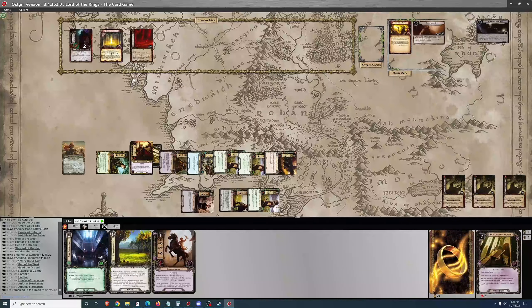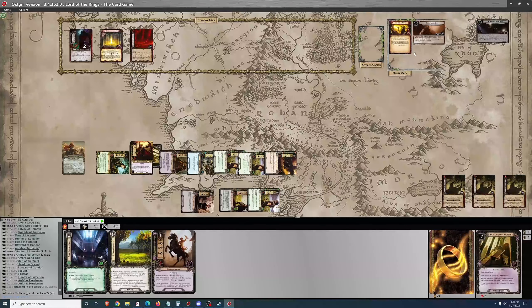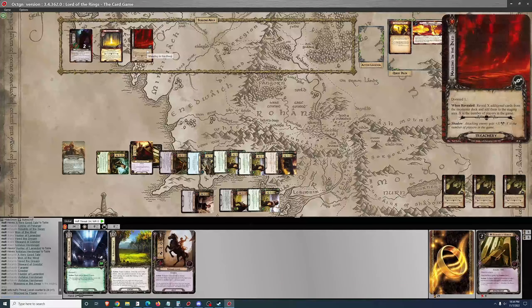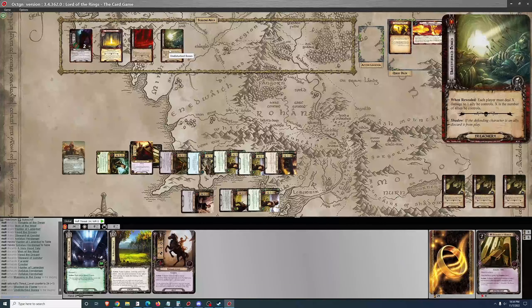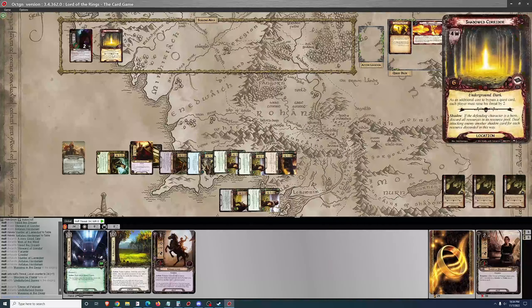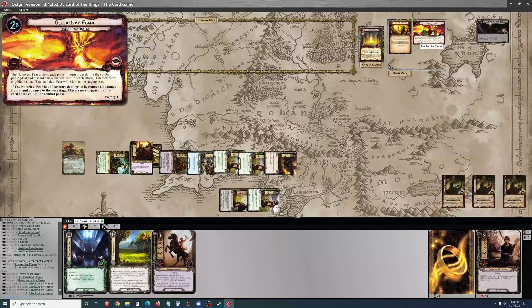I quest for 7, it's a Doomed 1, reveal 1. The quest stage is just a pain — the Nameless Fear is going to make an attack. And then I bypass it. Each player must do X damage to an ally, which essentially just kills one ally. So I make progress that does nothing good and move to Shadowed Corridor, and the Nameless Fear is going to make an attack, but it's only an attack for 2.